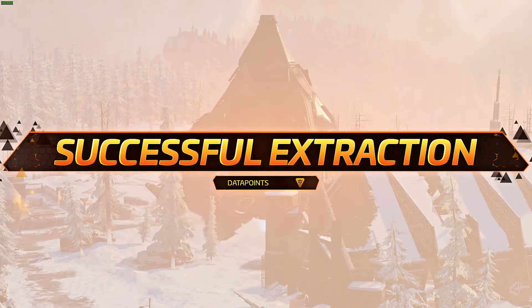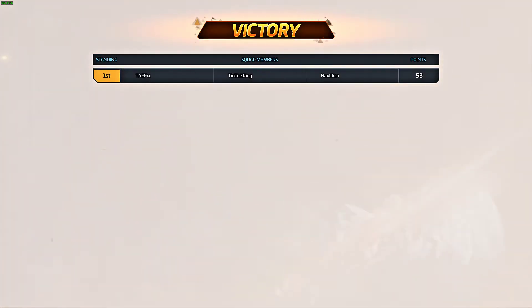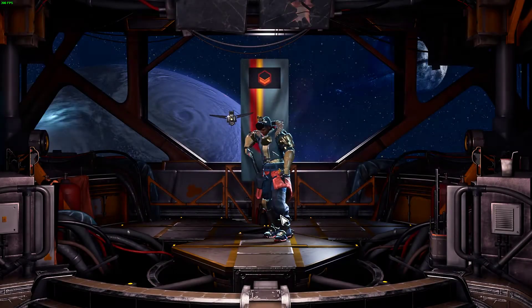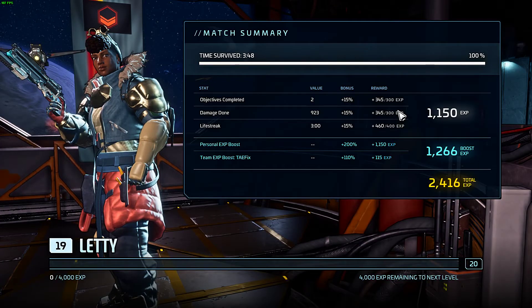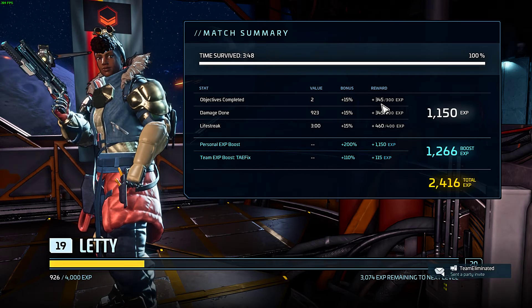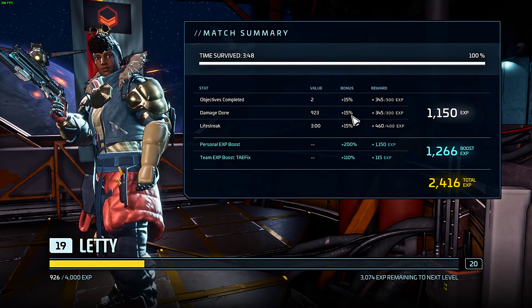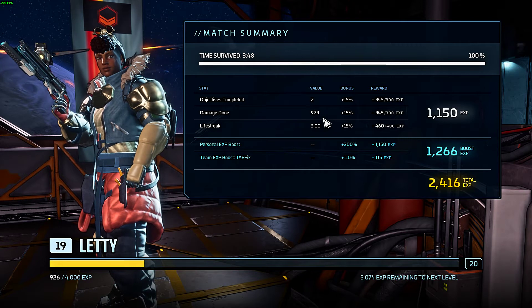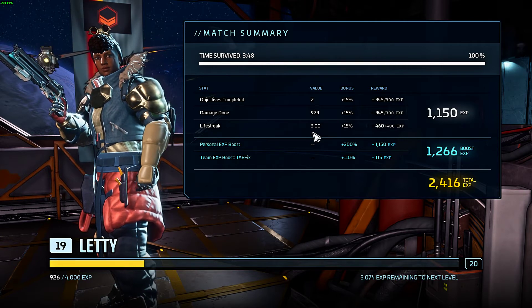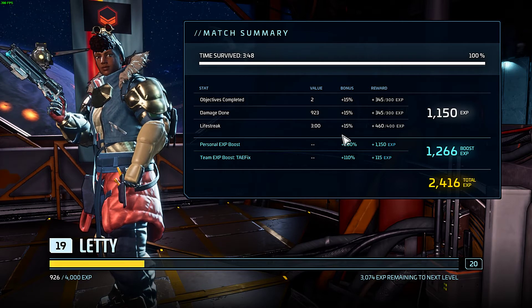Okay, we launch — we're done. Skip through the end screen. Objectives completed: we've done two so we got 300 XP plus a 45 bonus. Damage done — I thought it was a thousand but I didn't quite do a thousand, so we got plus 15. Maybe it's like 800 or 750, something like that. Life streak — the match was three minutes — so we got 400 XP plus 60, meaning we were alive for the entire match.